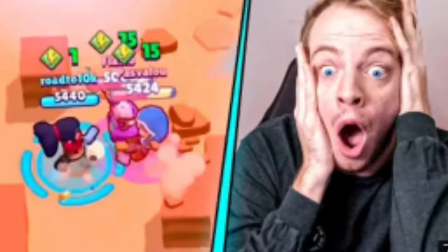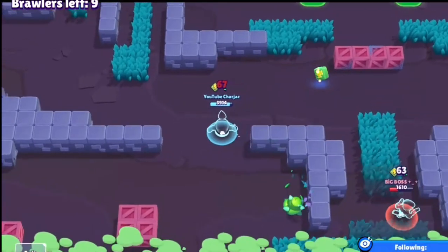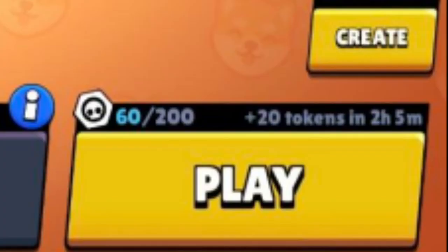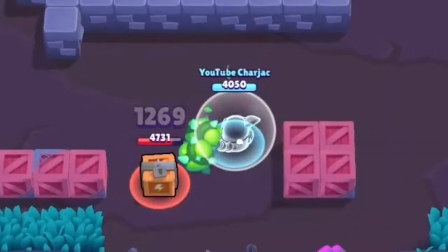Anyway, if you want to follow this simple strategy, you'll be a pro like me. Step one: pick a brawler — a healer, or Crow. Step two: go into a match. I know, it's complex.